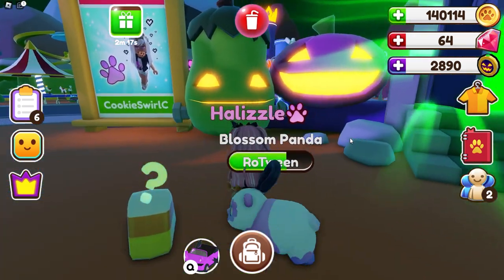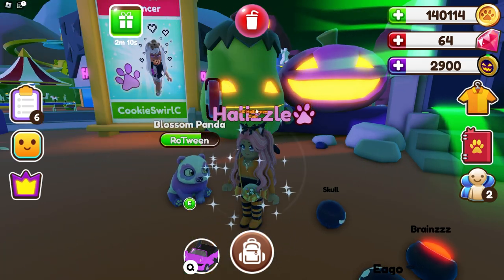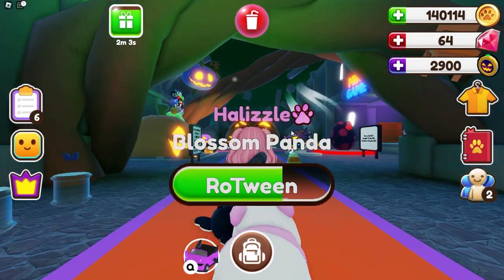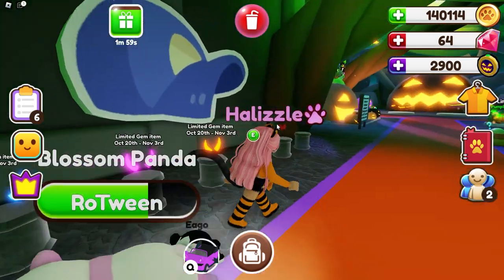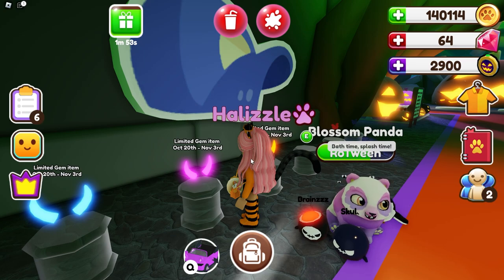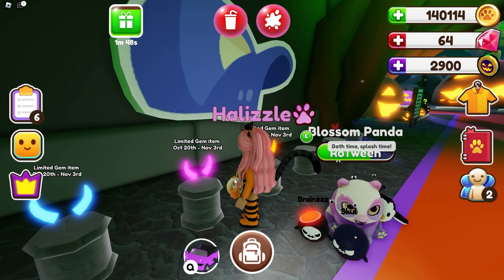Also guys, you'll see these candy corn droplets throughout the map. When you collect them, you get 10 Halloween coins, which is always helpful when you are trying to save up for the pets and the vehicles. It looks like this event is going to be in two parts. As you can see, there's a limited gem item on October 20th. Today is October 7th that I'm filming this — by the time this is uploaded, it'll be October 8th.